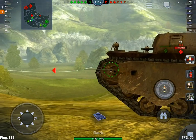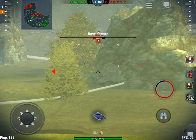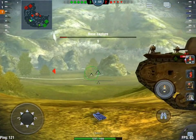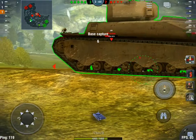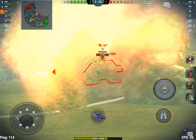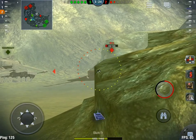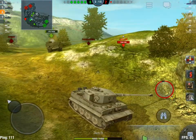A big American tank is blocking my view — we miss him. We take one from the Jagdpanther and looks like we took his track off. He repairs it and we put another blind shot in there. We get him — and he fires back. We're down about 30 percent on hit points, still quite a bit of life left. The Jagdpanther is taken out. Hello IS-3 — one for you. He's not looking at us, then he is. We take him out. They've got one left.